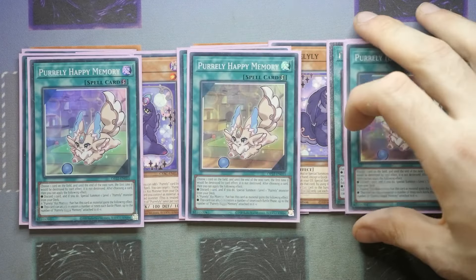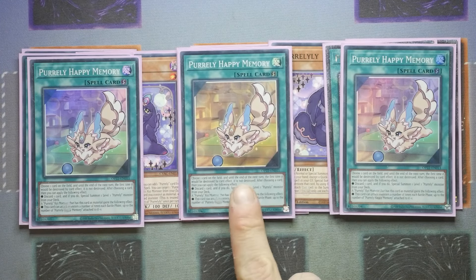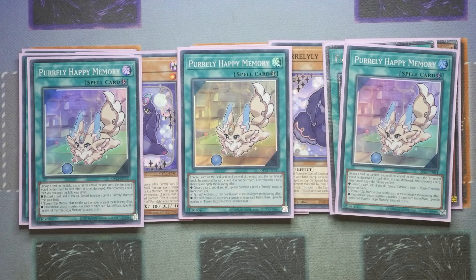We've then got triple Purly Happy Memory. This one was originally a rare and got a super rare OTS upgrade, so you can make it super shiny if you want. You get to choose one card on the field and until the end of the next turn, the first time it would be destroyed by card effect, it is not destroyed. After choosing a card, you discard and special summon a Purly, and then a Purly XYZ that has this card as material gains the following effect: it can attack monsters a number of times each battle phase, up to the number of Purly Happy Memory attached to it plus one.